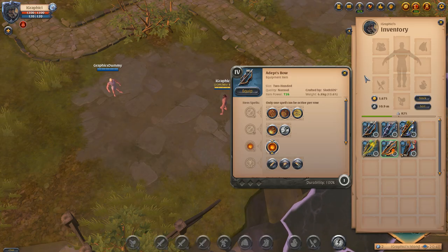Hey everyone, it's your boy Graphic back with another video. Today we're going to be looking at the bows and doing a little overview of every single bow and their abilities. I was able to make an alternate account and get a dummy out here so we can experiment with some of these abilities and show you guys what they look like. Not everybody has used all weapons, so this could be a good bow overview. We'll start with the Adept's Bow.